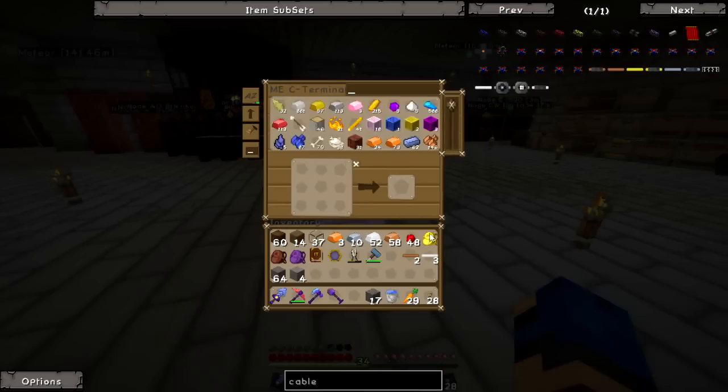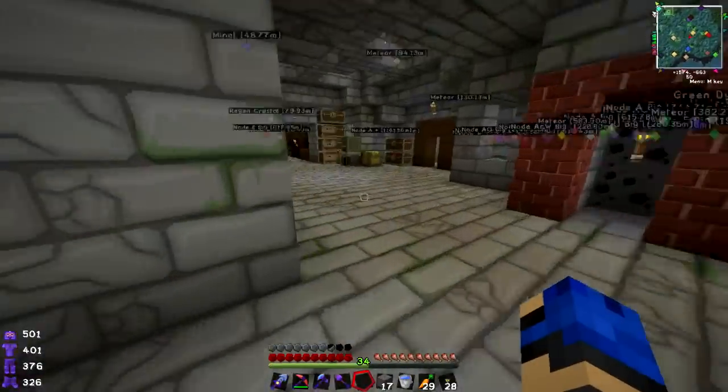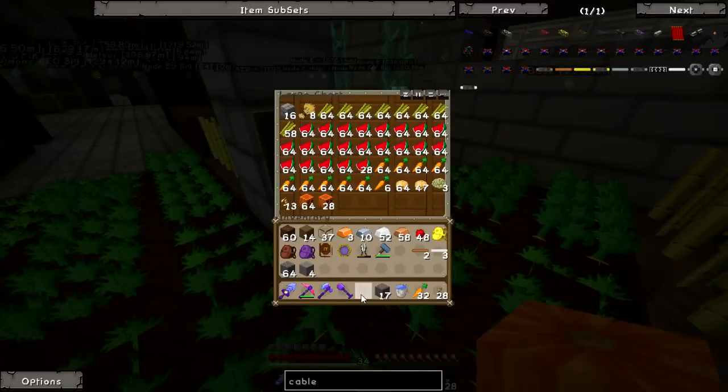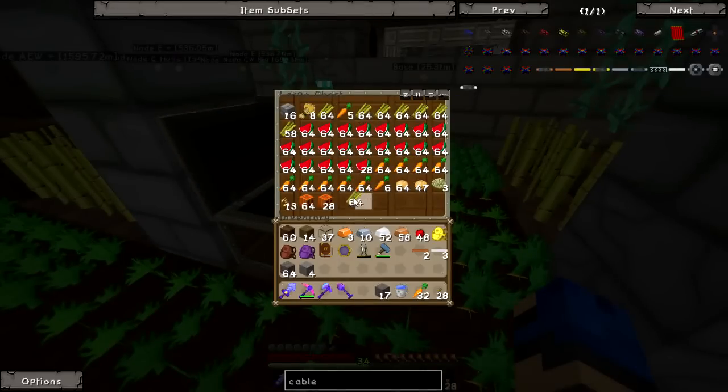What happened was I grabbed an energy crystal out of the compressor and it disappeared. Let me check — is it in the ME system storage? Nothing in the crafting table, nothing in storage — it just disappeared.